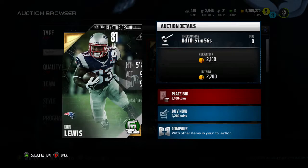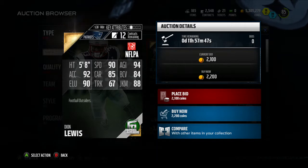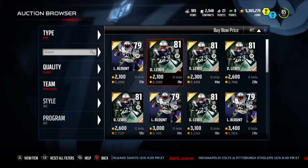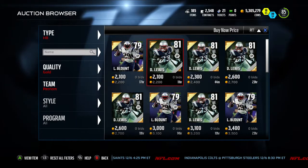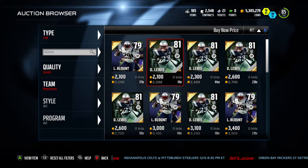Another honorable mention would be Dion Lewis — 85 carrying, 90 speed, 88 juke move for 2,200 coins. That's a steal. With 92 acceleration and 90 elusiveness, he's going to get you down the field, especially on screen passes. Pretty much use him the same way the Patriots use him.